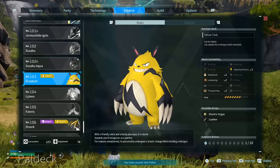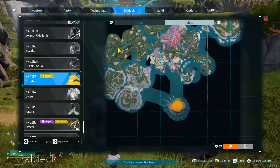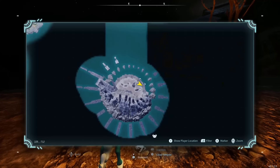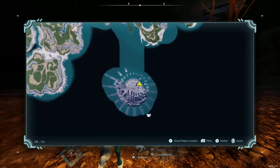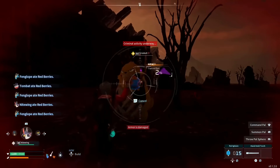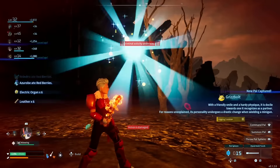The last pal you're going to need for Ozark is Grisbolt. This one is a little bit annoying because the only place you can actually farm him is the island at the bottom right of the map, so you're going to have to go across the waters to get there. Just keep farming him, going left to right, and you'll eventually find him. I was just running up and down the island until a Grisbolt spawned. Damage it like all the other pals until it gets low enough, then go ahead and capture it.